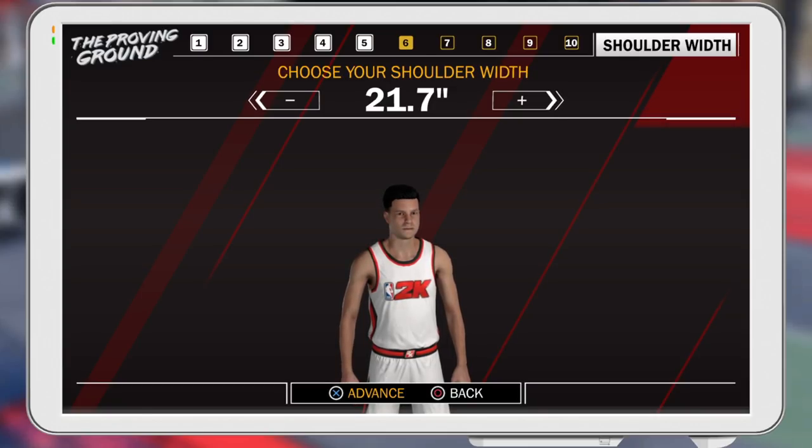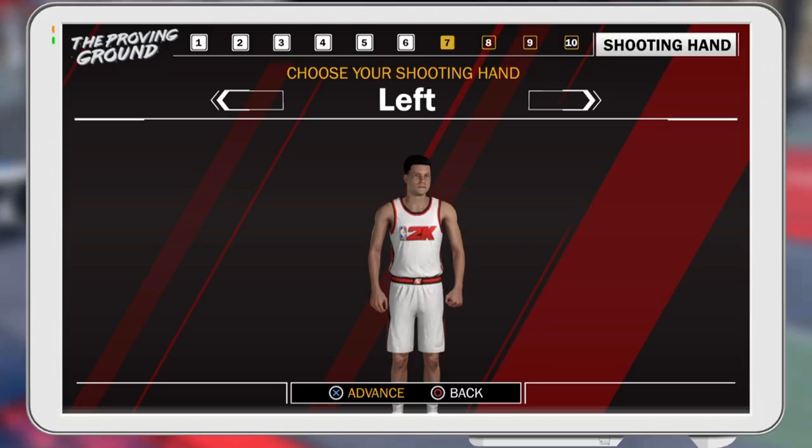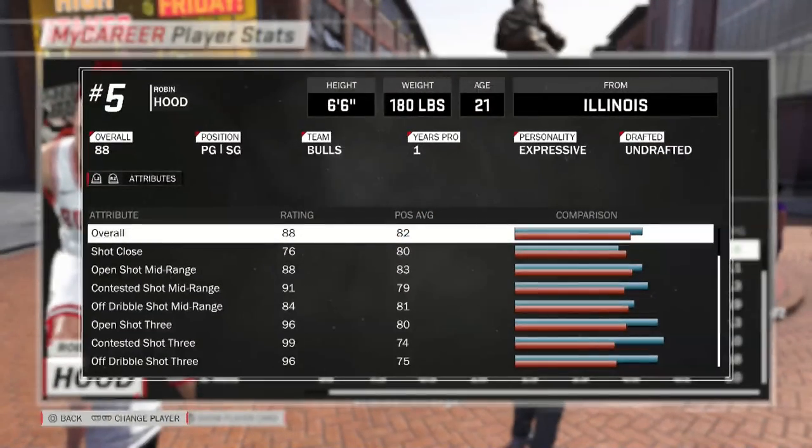There's a myth going around that if you have a small shoulder width - a really thin body - you'll shoot better than people with wider shoulders. That's false, I don't believe that one bit. Don't fall for that, just go for maximum shoulder width. And for hand, I go left-handed - I've been left-handed since 2K14, so yeah, that's personal preference.